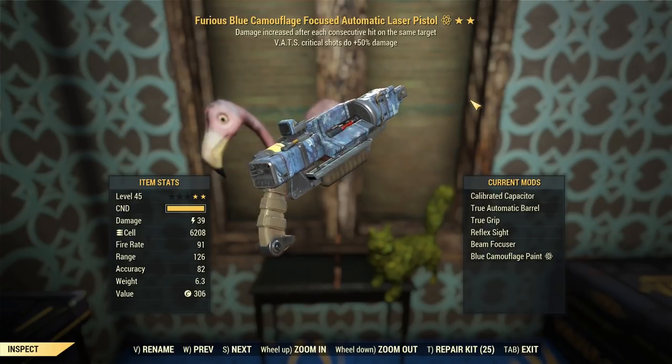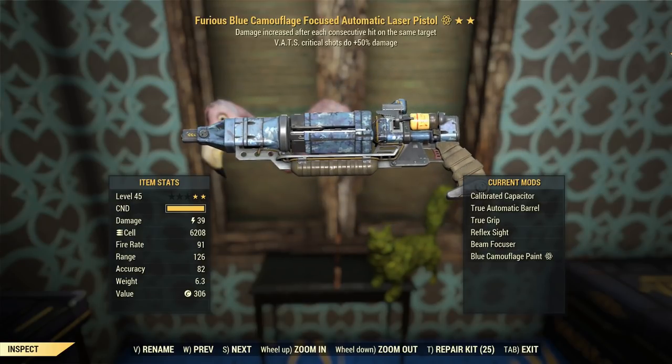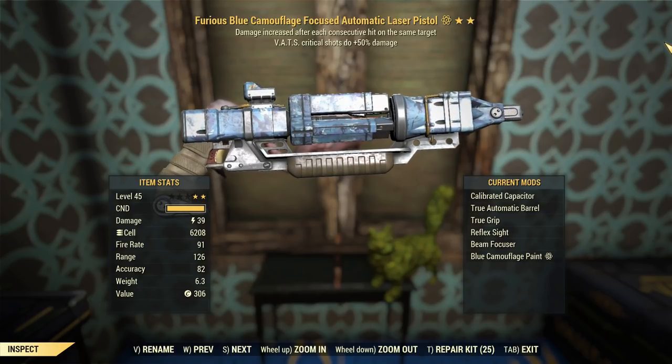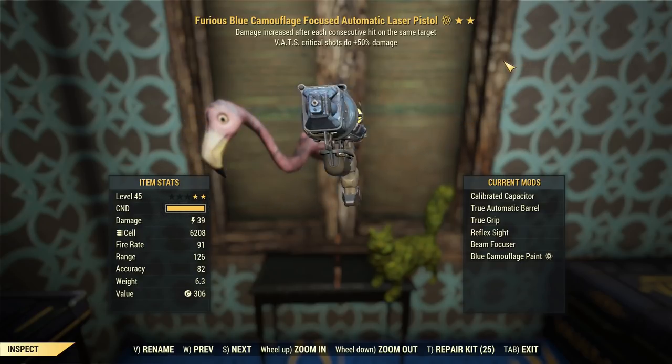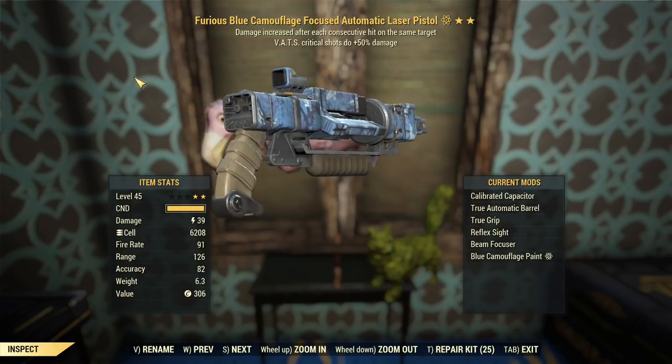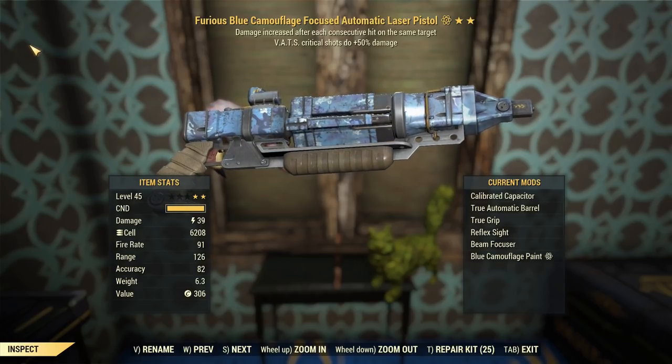G'day, this is Captain Noob, and this is a Furious Laser Pistol with VATS criticals doing 50% more damage. We've got a calibrated capacitor on this, so that'll boost our critical damage even more, and we're going to be utilizing better criticals for even more damage. Crit spamming and VATS is the name of the game with this weapon.